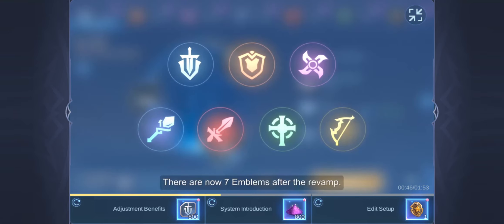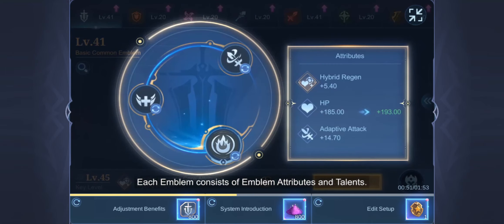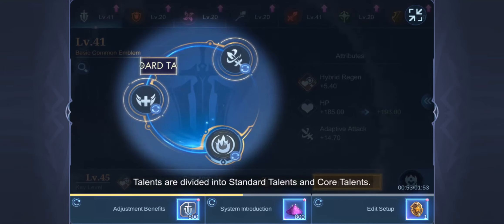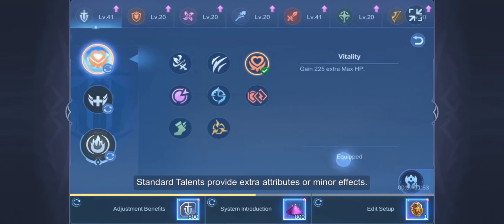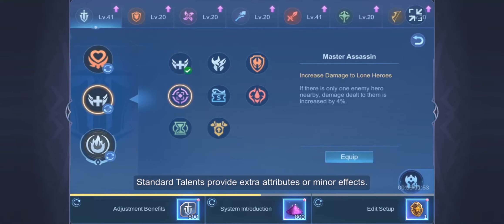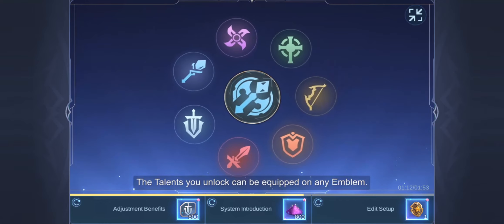There are now seven Emblems after the revamp. Each Emblem consists of Emblem Attributes and Talents. Talents are divided into Standard Talents and Core Talents — Standard Talents provide extra attributes or minor effects, while Core Talents provide unique and powerful effects. Upgrading Emblems will increase the attributes they grant, and upgrading to certain levels will also unlock different Talents. The Talents you unlock can be equipped on any Emblem.